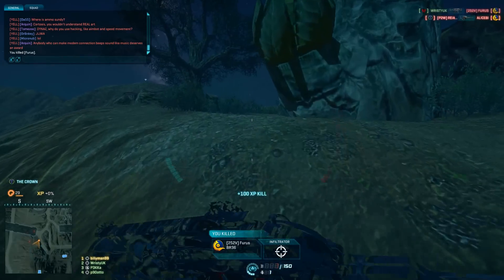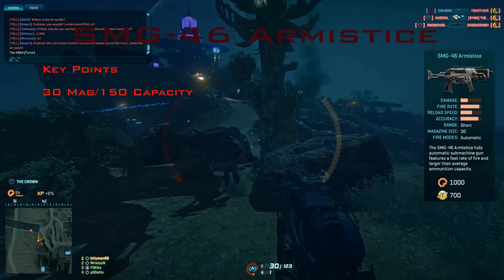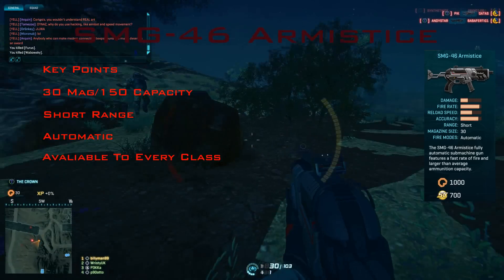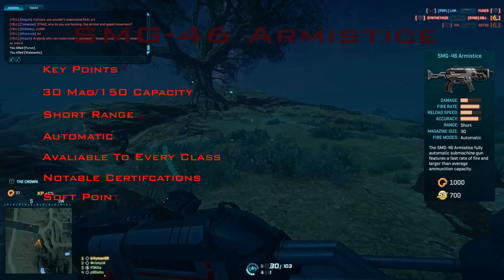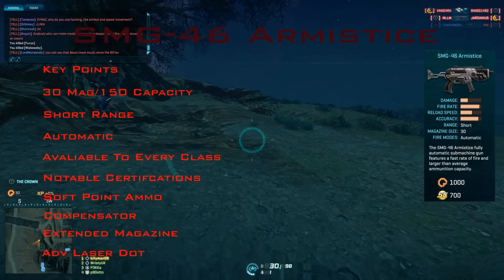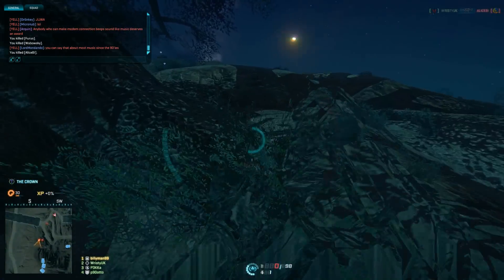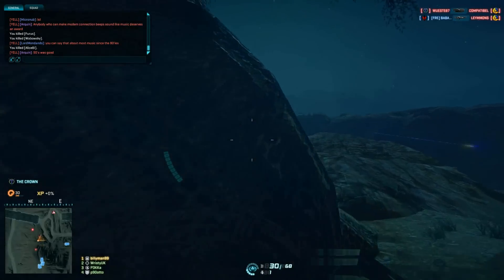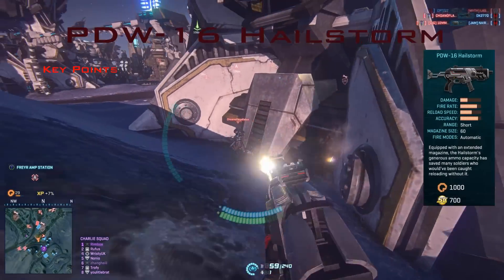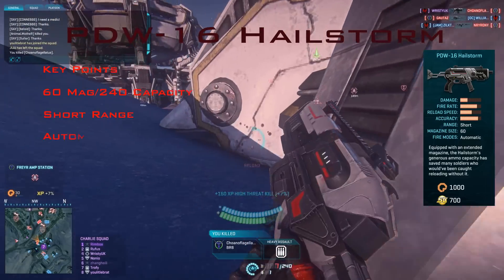Compared to the differences between the NC SMGs, the TR's are almost non-existent. The Hailstorm is still the best of them. They have pretty much the same reload speeds, exactly the same bullet damage, first shot multiplier, cone of fire, cone of fire bloom, and the same certs — apart from the Armistice being able to equip extended mags, though equipping them over the advanced laser dot is crazy. The key difference is ammo pool: the Hailstorm gets 60 shots versus the Armistice's 30, giving the Hailstorm double the damage per mag.